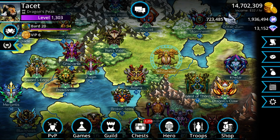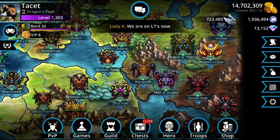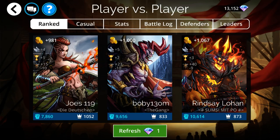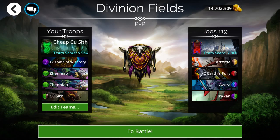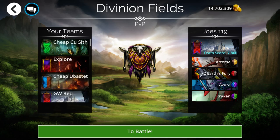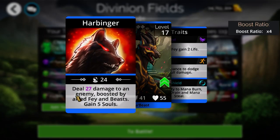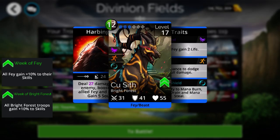Let's get into some teams. Both of them are very early game teams I wanted to show, just to demonstrate accessible things to actually use. First off we're going into this battle because I'm going to be running a cheap Cu Sith team. This is that ultra rare I was talking about — something you'd use at basically only level 200 and below, maybe only level 100 and below. Super, super early game.